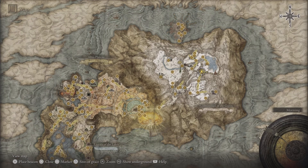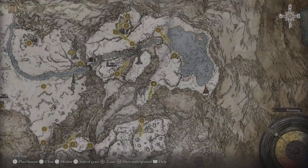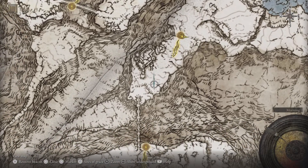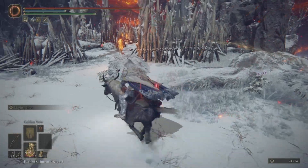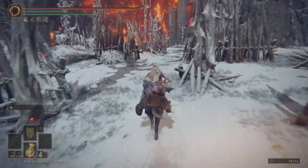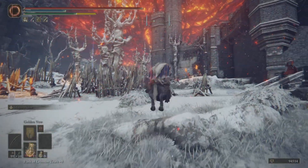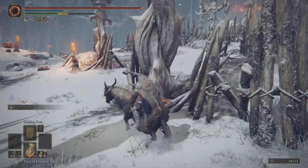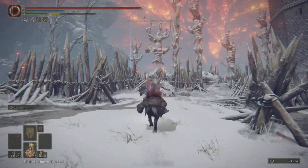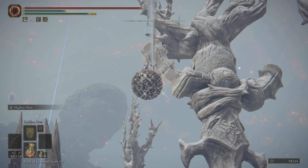I'll just show you on the map — we are in the Mountaintops of the Giants, and we're starting off from the White Ridge Road Site of Grace. That's the Site of Grace behind me, and we are going over here just to take out a Teardrop Scarab. Once we have him down, we shall have our Ash of War. I just wanted to make a video on the location of this item before I worked on the build, and I'll share the link in the description of the build video as well. So there is our Teardrop Scarab.